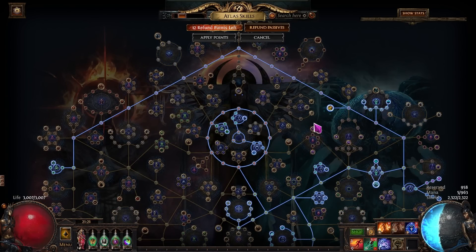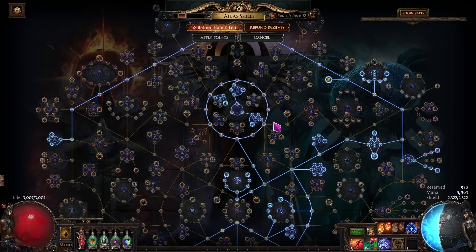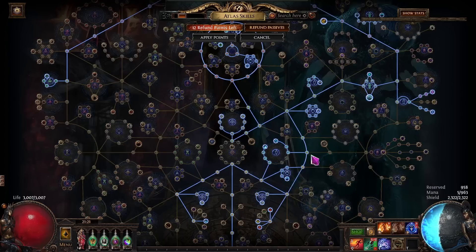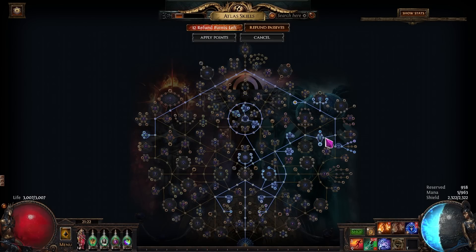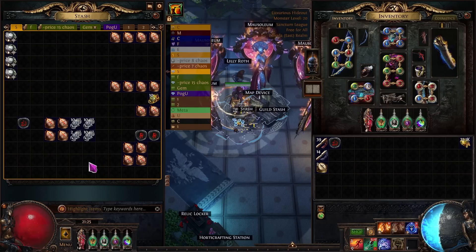The rest of the points are simply spent on all the map modifier effects, which gives us more quantity on our maps to sustain a little bit easier, and then a little bit of quantity to again help with map sustain. There will be a link in the description for the tree if you just want to look at it for yourself and don't have to sit here trying to see how to path everything.